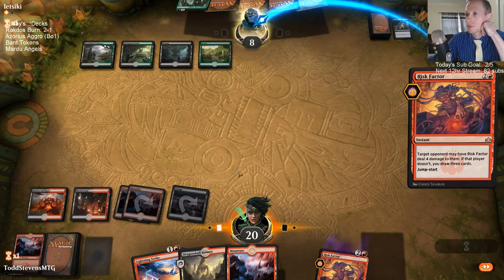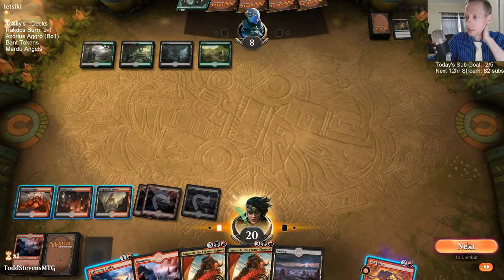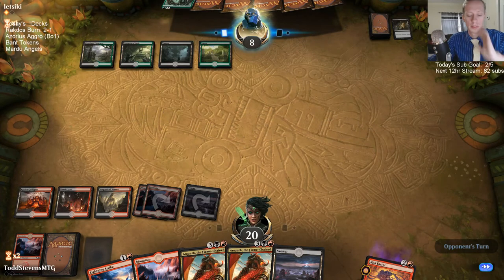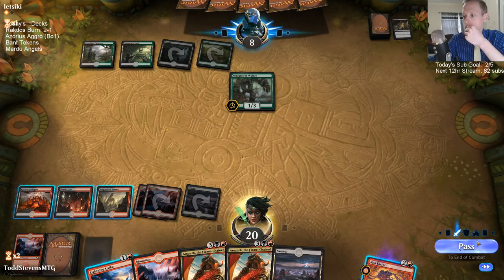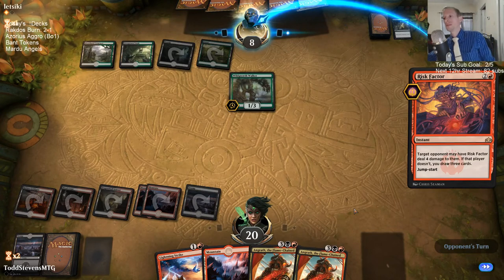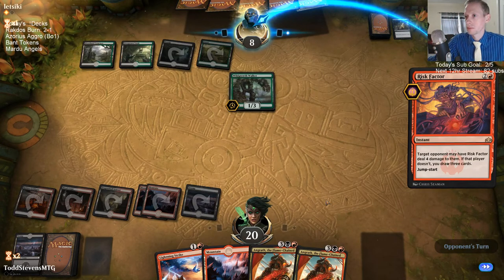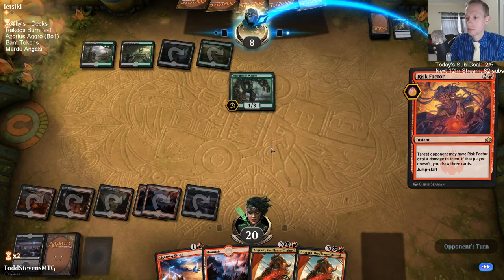Risk Factor is just kind of doing its thing — our opponent's just not playing anything. Angrath! Maybe that might have been Hillsburn — I did add in some Hillsburn, I haven't gone through all the artists you recommended. I don't think they're just going to Explore at instant speed here, so I think it's okay to tap out. Should I Angrath steal the Wild Growth Walker, or do I Lightning Strike it and take Angrath up?